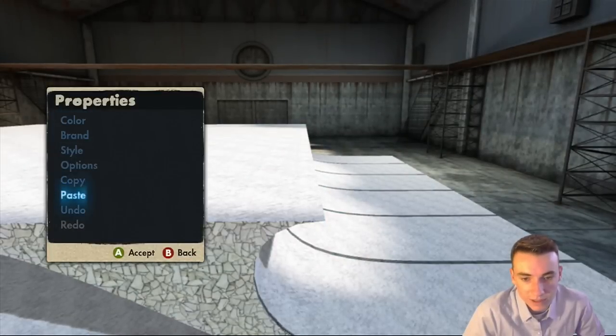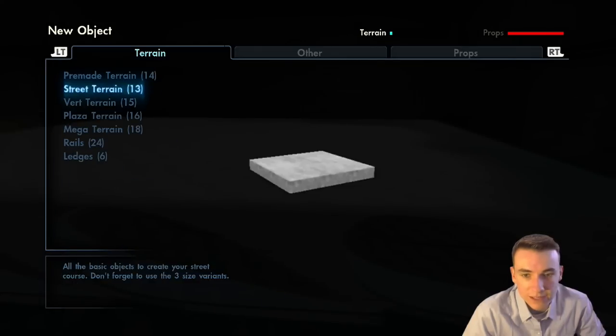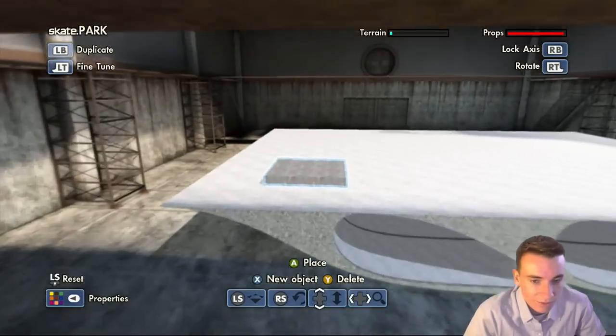A lot of this will be deleted, but this is just our basic ground. If you're using normal pieces, just make a big piece of flat ground — that's pretty much all you need to do for that.